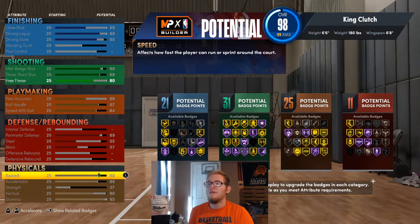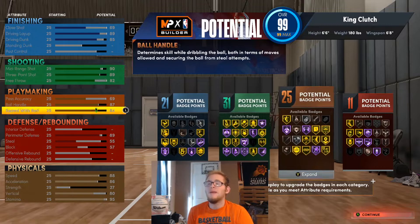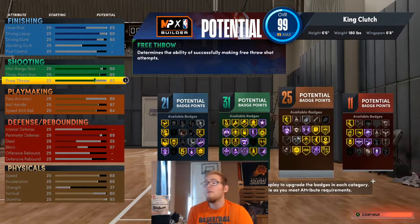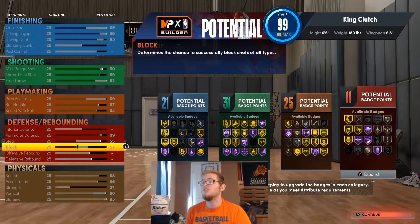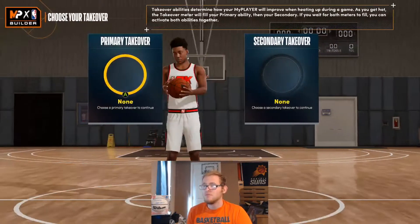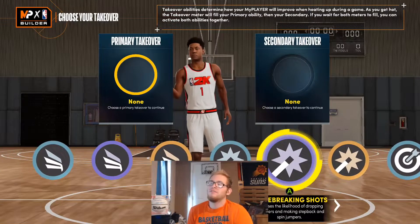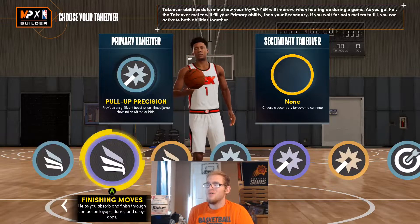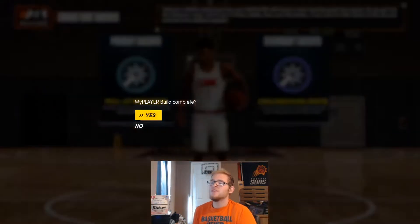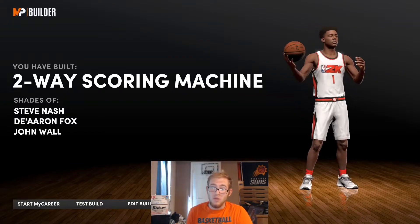There are a lot of tweaks you can make to this — more finishing, more playmaking, more defense depending on how you want to do it. I feel like this is pretty balanced and similar to him. We're going to have 21, 31, 25, and 11 badge points. For takeovers you can pick whatever you want — I'm going to go with Pull Up Precision and Ankle Breaking Shots. For this build I'm going to be getting a Two-Way Scoring Machine archetype, with shades of Steve Nash, Deer, Fox, and John Wall. I really feel like a Two-Way Scoring Machine is similar to LaMelo — he can do pretty much everything.